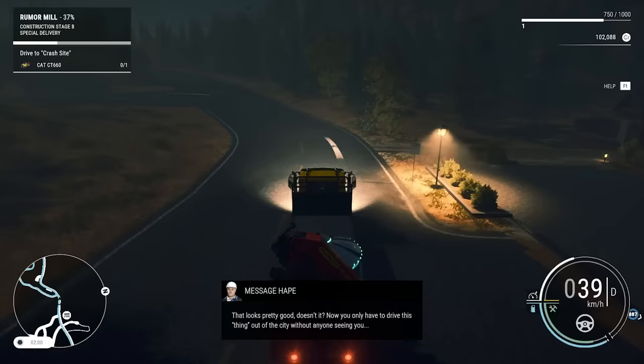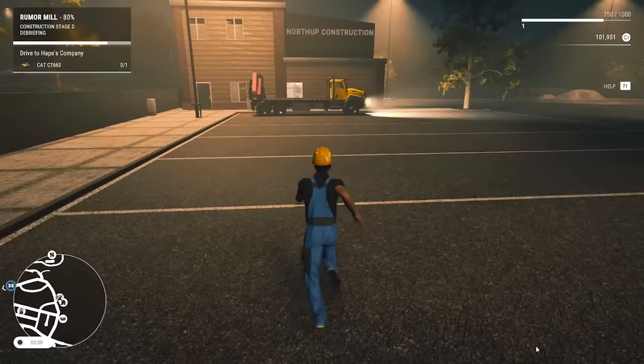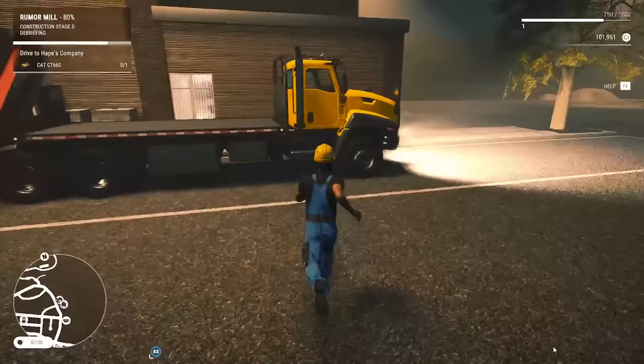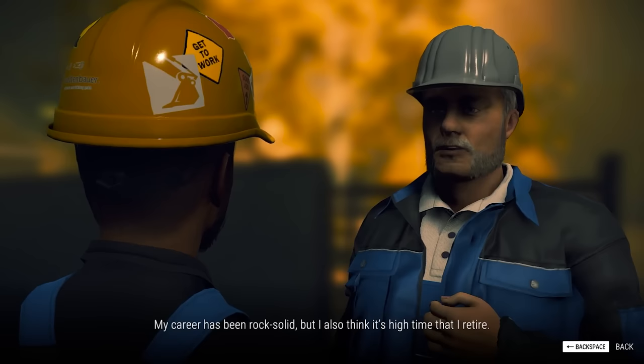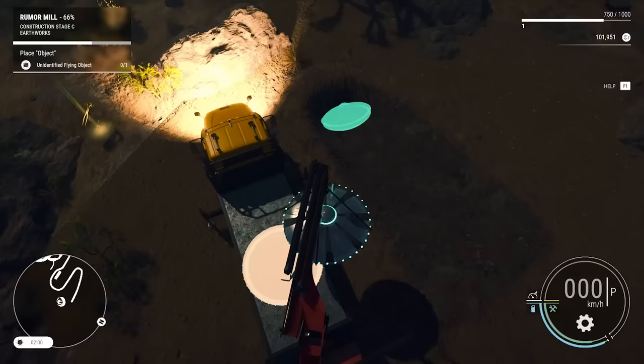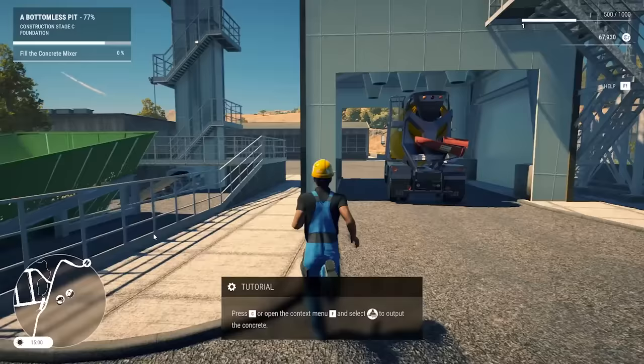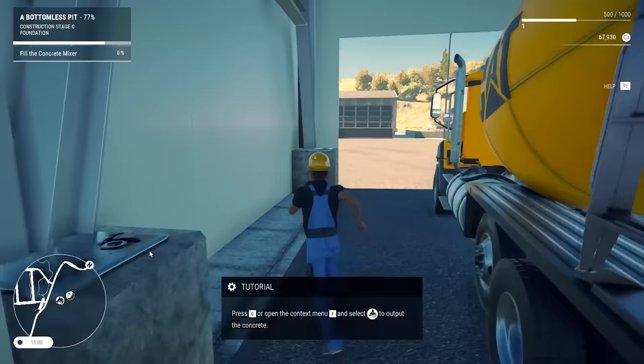Interestingly, Construction Simulator 2022's two campaigns appear to have stories attached to them. After a few quick intro jobs, I learned that the town I found myself in had fallen on tough times, and it was up to me to rebuild it and breathe new life into the area. In addition to completing jobs to restore the town's infrastructure, I was also sometimes asked to accomplish this by doing some unconventional tasks, like staging a fake crash site of an alien spaceship to draw the attention of would-be tourists. I'm unclear on how much they'll actually commit to this narrative, but found myself giggling at the prospect of diving in further to see where it goes. If nothing else, it's something I absolutely had not expected the developers to include.